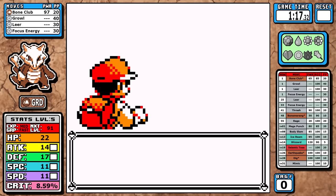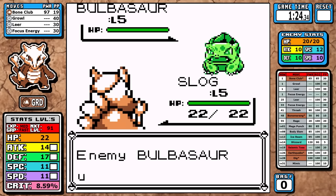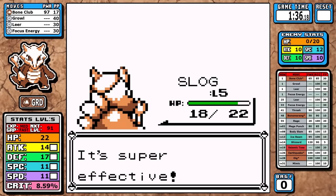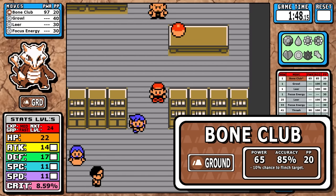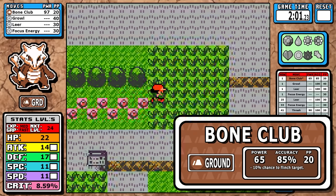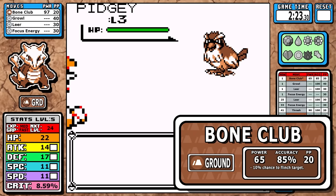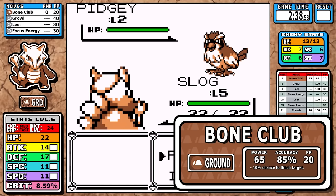For the first rival battle we get to see the starting moves: three supportive moves, with Leer being the only useful thing, and then our first signature move, Bone Club. We missed the first turn, and most grass types carry the poison typing as well, so it's neutral damage — Bulbasaur is no exception. Now, Bone Club is an exclusive ground move with a pretty respectable 65 base power and a 10% chance to flinch, but the caveat is 85% accuracy. As they say, if it doesn't have 100% accuracy it has 50% accuracy.